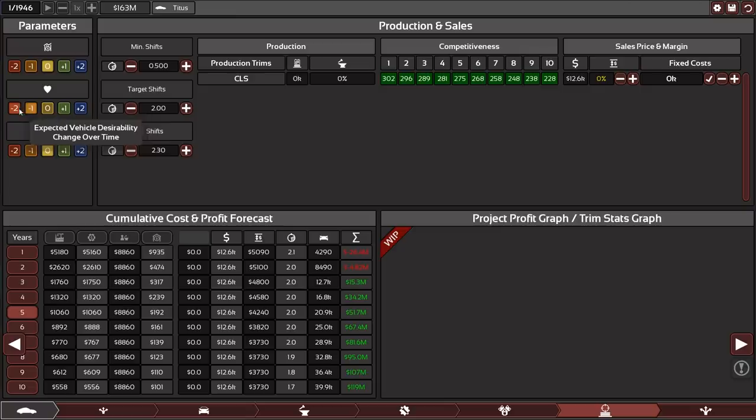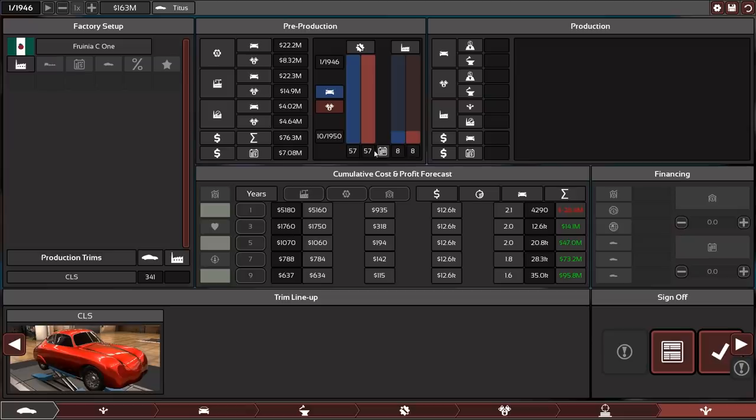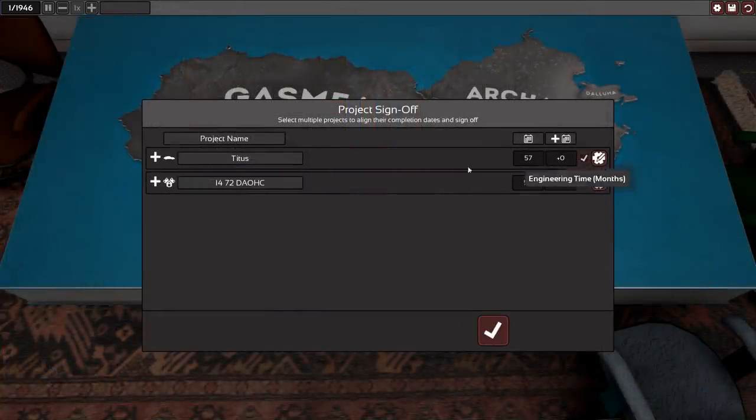Lower the target shifts; max shifts at 2.3 to give a little leeway. Sales will drop off quickly so let's go with a harsher decline. There will be competitors coming out real quick. We are in an upward trend right now so the economy in five years — probably will come out of a recession at that timing, so let's leave expected economy at zero. Sales price looks good. 5788 — perfect. We're ready to sign off our first car, the Merano Titus CLS — zero months of shift wait. Good thing we designed a simple engine!